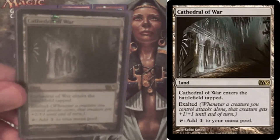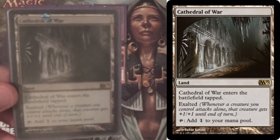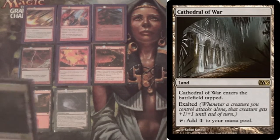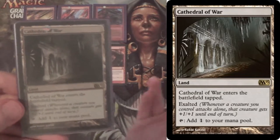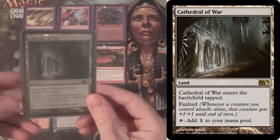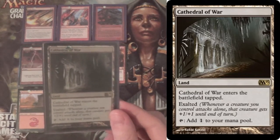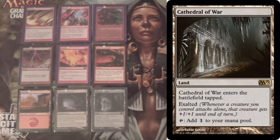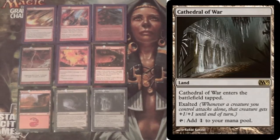Next we have four Cathedral of War. Our creatures aren't very big, but if you can get one LD creature or a Goblin Dark Dwellers out, this has Exalted. If there's not a Blood Moon, swing with Dwellers — not just four power, but five, six, seven, eight with multiple Exalted triggers. It turns your one creature into a much more serious clock, and if that creature has Menace, they're all the more imposing.